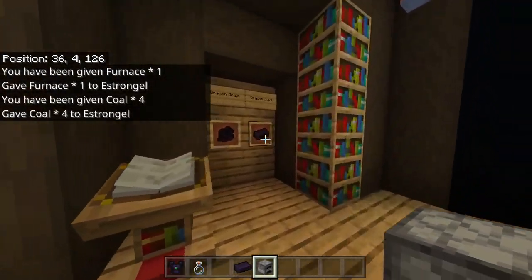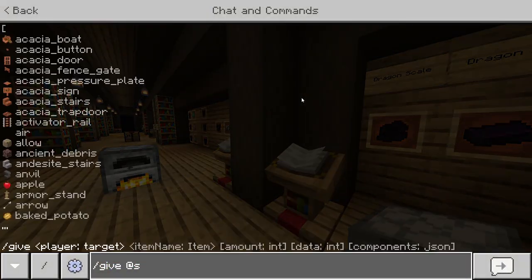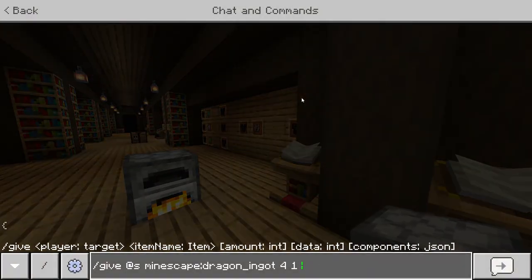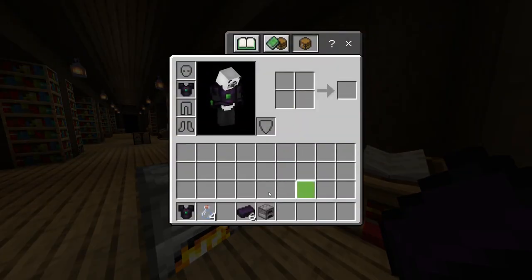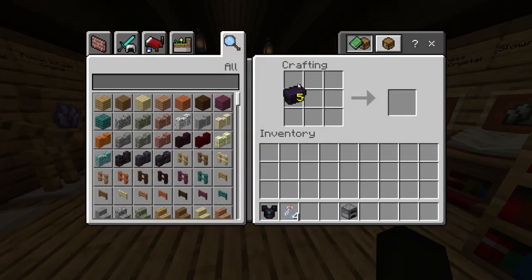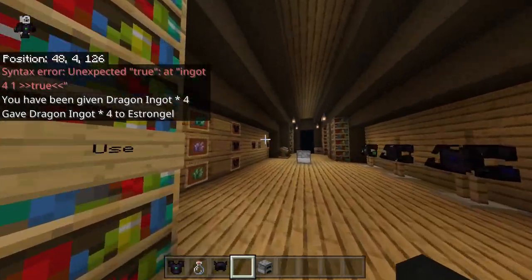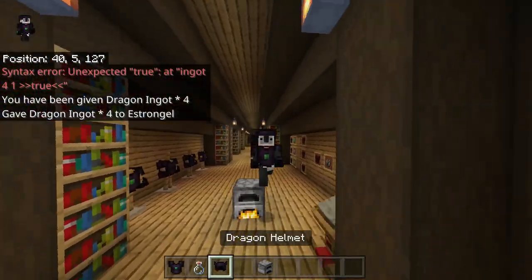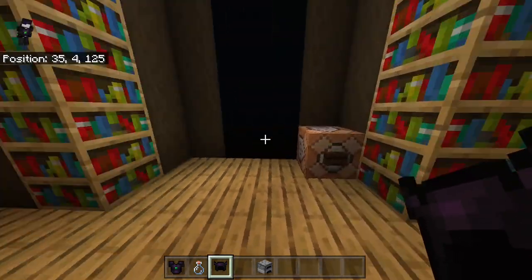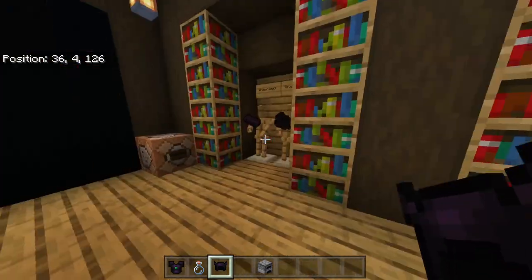All of the crafting recipes for any of the armor pieces and tools is going to be exactly the same as it is in vanilla. So, for example, I can craft a dragon helmet like so and put it on. And that's going to be it for the Ender Dragon armor set.